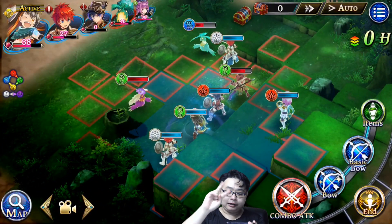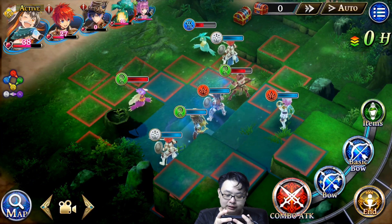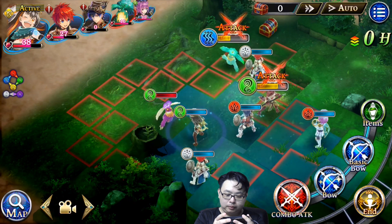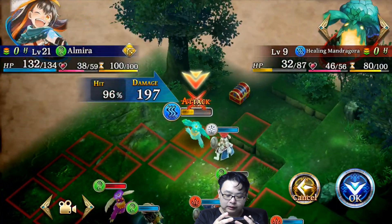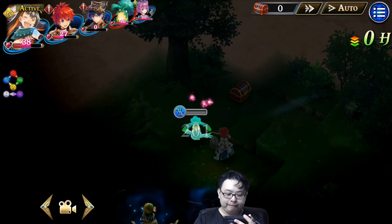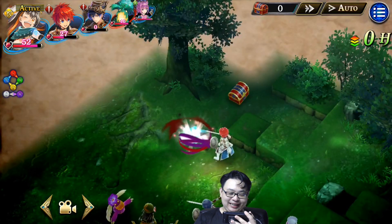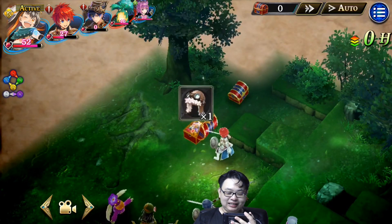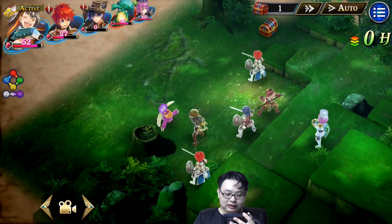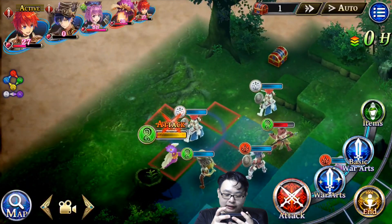The spears can attack two squares in front of the character. I'm going to move forward and do a combo attack on this one, then surround this character and attack.